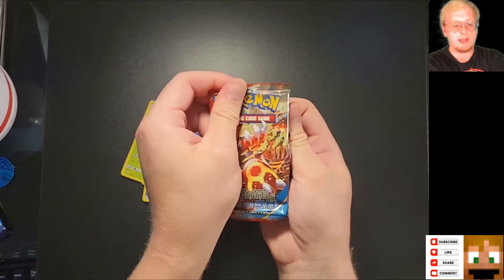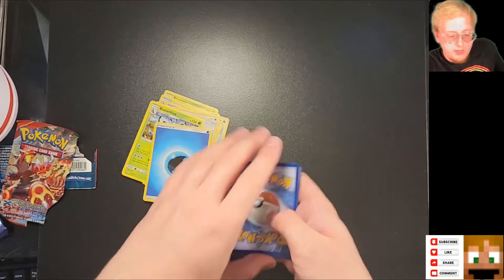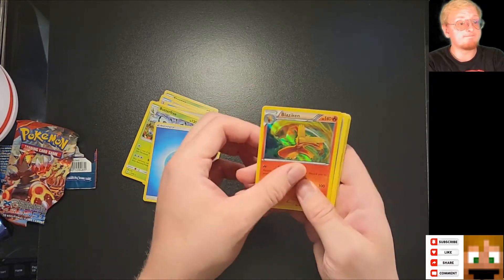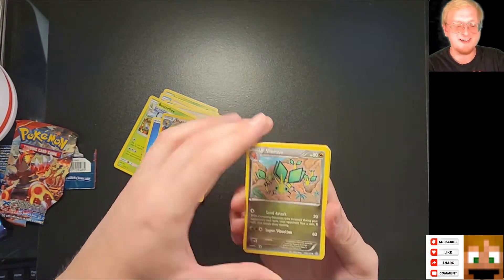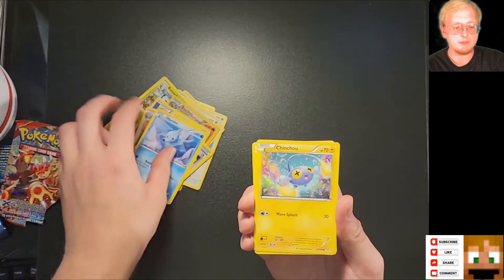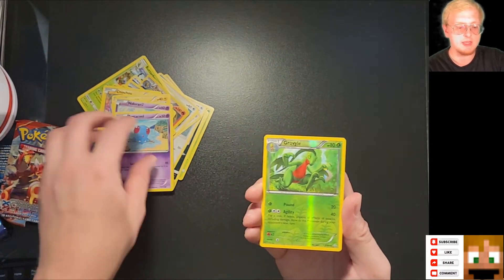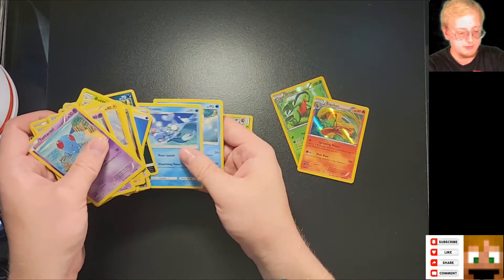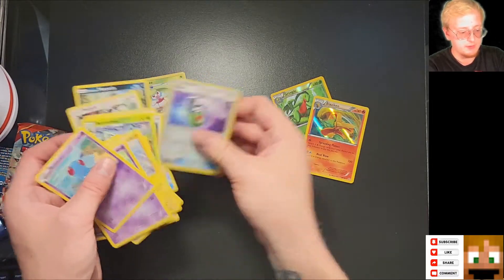We have a Primal Clash. I believe Primal Clash is four cards. Here's a Holographic Blaziken — that's great. I have a Combusken. We have Vibrana, Kyogre Spirit Link, Horsea, Chinshu, Tynemo, Female Nidoran, Tentacool, and a Reverse Holo Grow Vile. Let's set our hollows and things over here. And we had an Avra Pound as well.